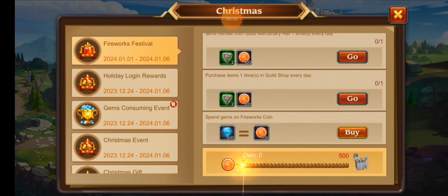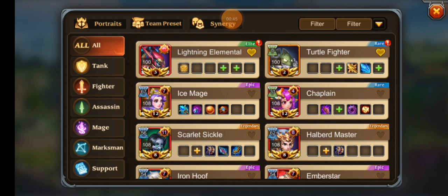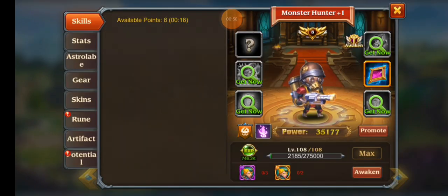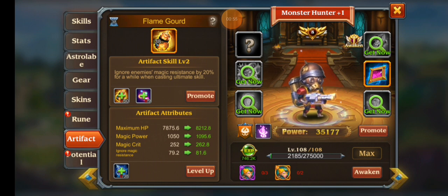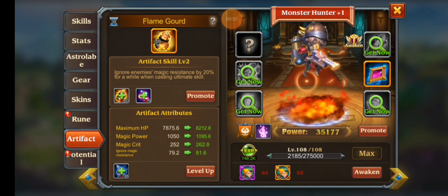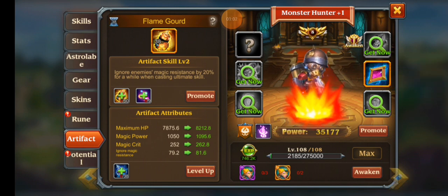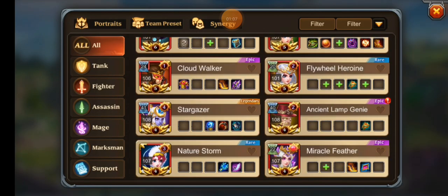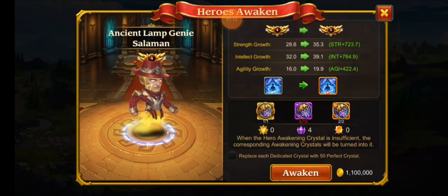We'll go do this in a second and I'll show you how it all works. The big thing is I did my awakening dungeon already for one hero — I still need to do the other one for Ninja Assassin. We were able to finish Monster Hunter and get him his gourd level two — it's weird, the artifact skill is level two but the actual artifact is level three.